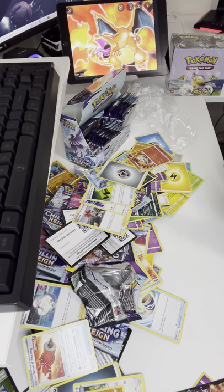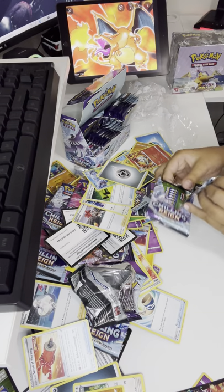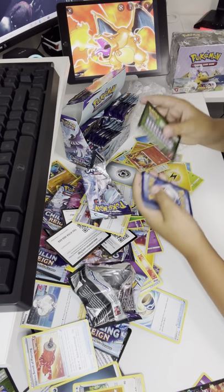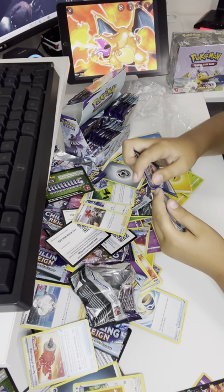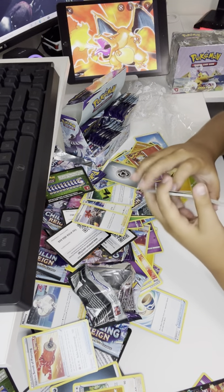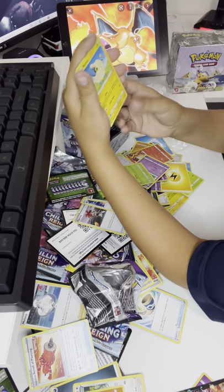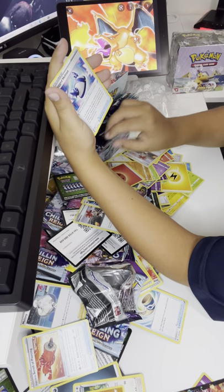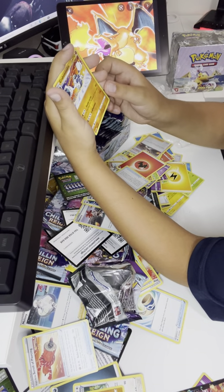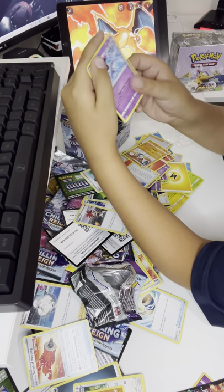We also have another booster box to open, so if you want to see that booster box, don't forget to like the video and subscribe. Garlic Porygon, Rookidee, Marill, Rockruff, Flannery, Energy, Rocky Helmet. Okay, what — why is it like that? That's so weird.